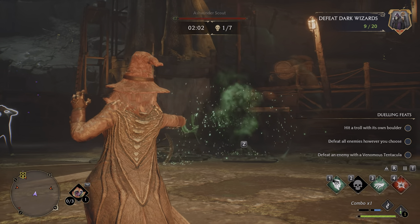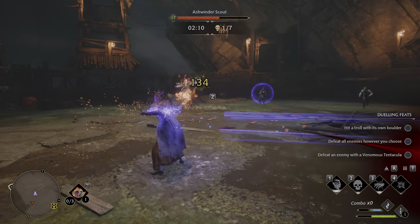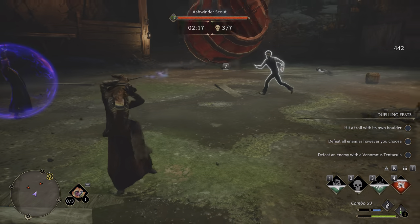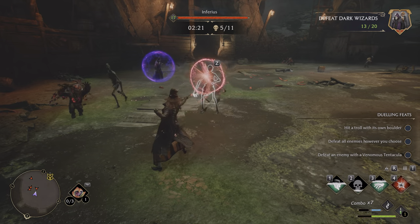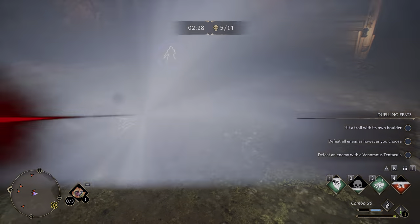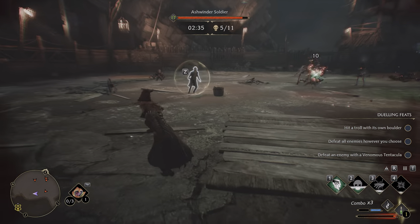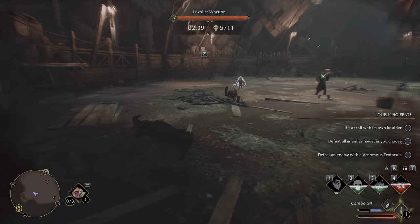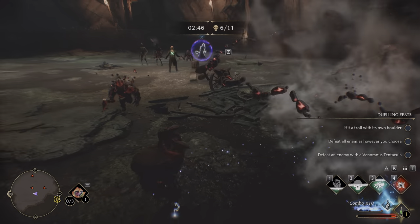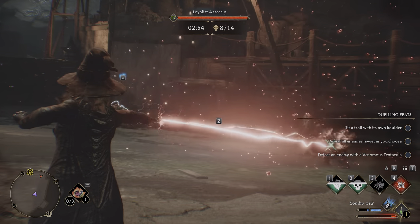Even someone like Voldemort or his Death Eaters weren't casually using Avada Kedavra on every single enemy. One of the big points made in Harry Potter — from Book 4 by Mad-Eye Moody, or rather his impersonator — is that it's not easy to cast an Unforgivable Curse. It takes a great deal of intent, and you have to have hatred or very negative emotions toward the person you're casting it on, or else it won't work. The problem is the intent aspect. Basically, you're playing a murdering psychopath in this game and the game doesn't acknowledge it.